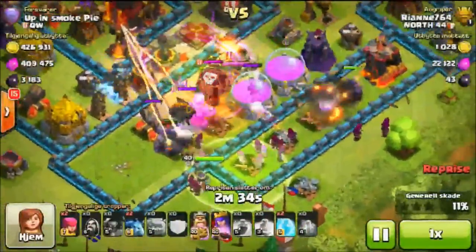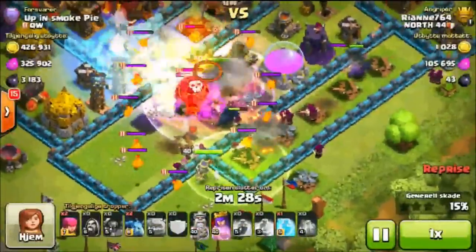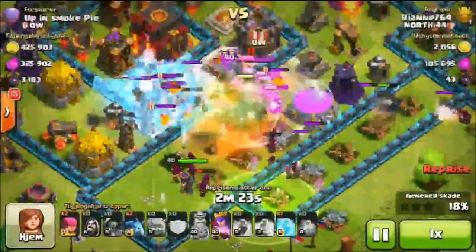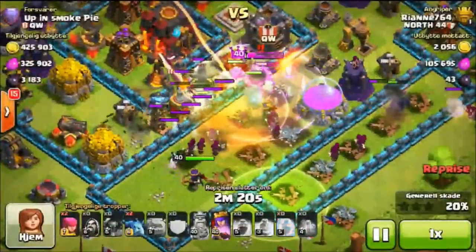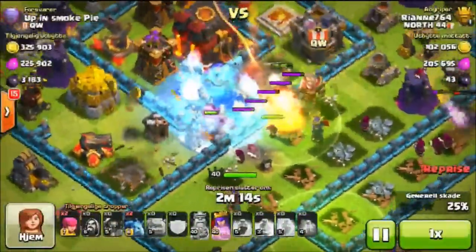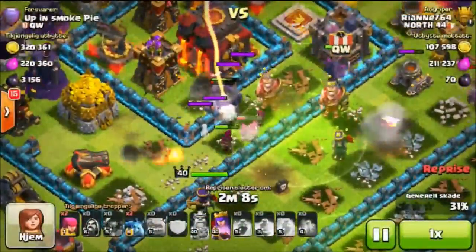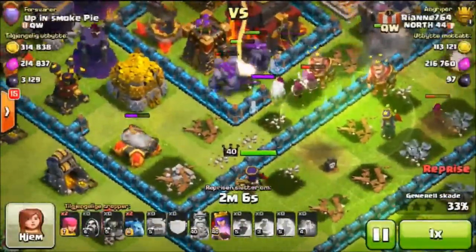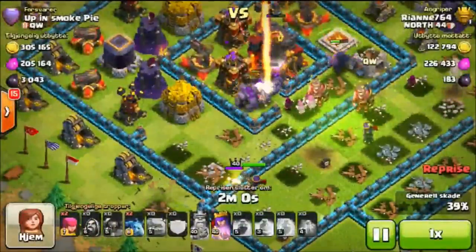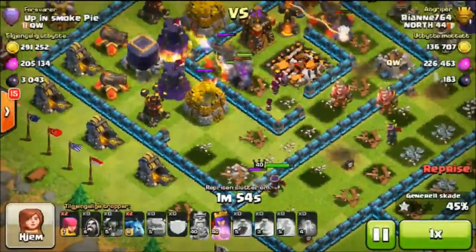The golems are making their way toward the center. Some of the wizards head in, one of the pekkas loops back, and they take out the lava hound. The king makes his way to the center but is really weak. Beautiful freeze spell to stop the Inferno Tower from taking out any of the wizards. She keeps plowing through the base, takes out the Inferno Tower, and the queen is making her way to the side. Some of the wizards reach the town hall and without a rage spell, those wizards are going to take it out. With the queen wandering off to the side and hitting a wall, had those wizards not gone to the town hall, she might have only gotten the one star.